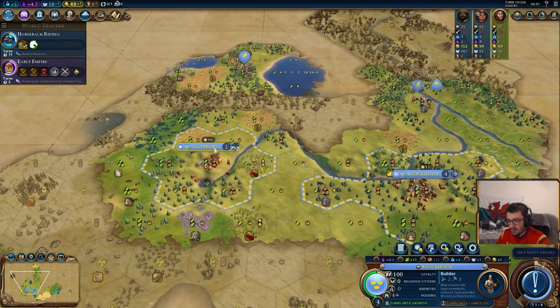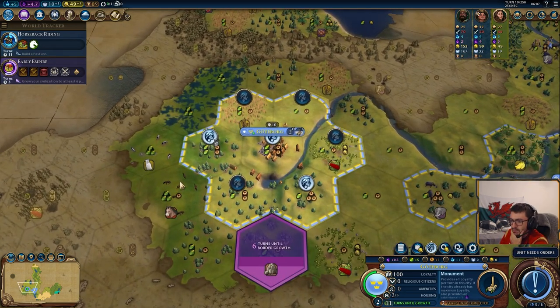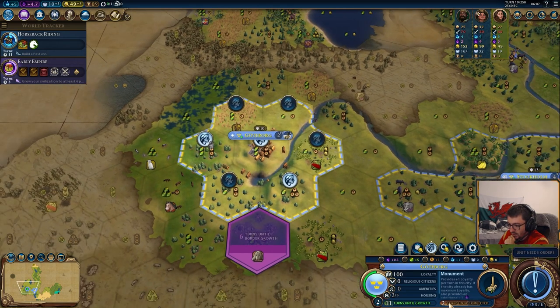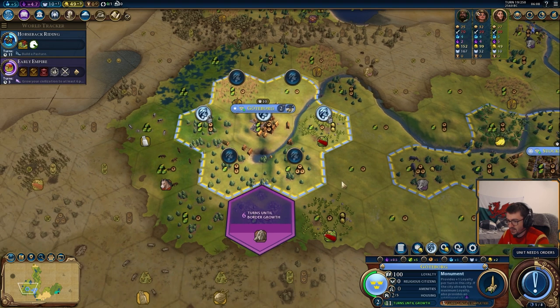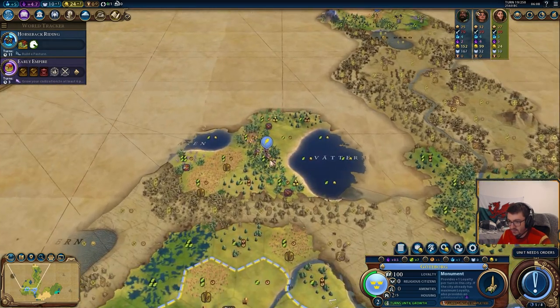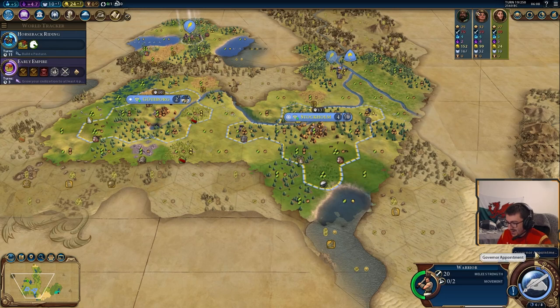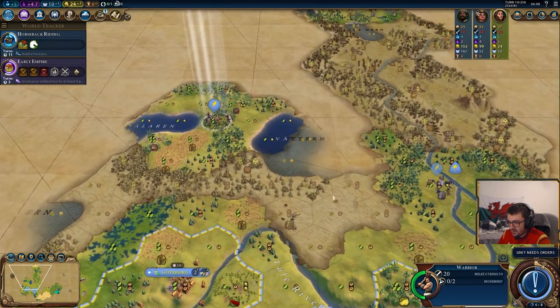We've also grown in this city, so we want to have a look at what tile we're working. We could look at buying this horse now because 11 turns to grow on a two-pop city isn't great. But again, we want this monument done. By comparing these two tiles with each other — both have got one production — we can see how many turns more it's going to be. In this position I think it's fine to buy this tile. The monument goes up a turn, but we're going to be growing a lot sooner: four turns instead of 11.